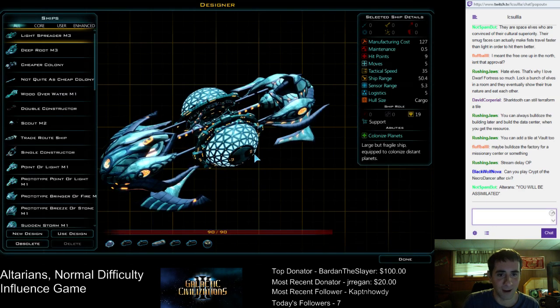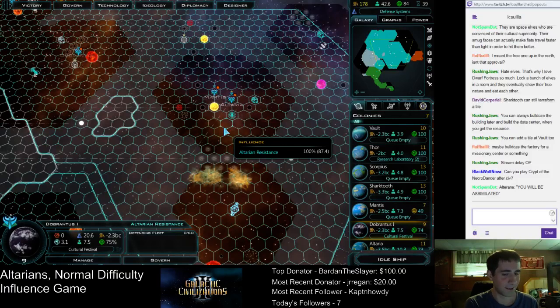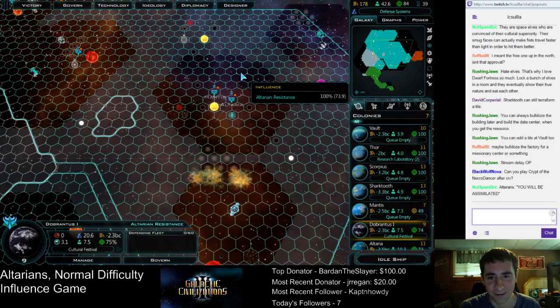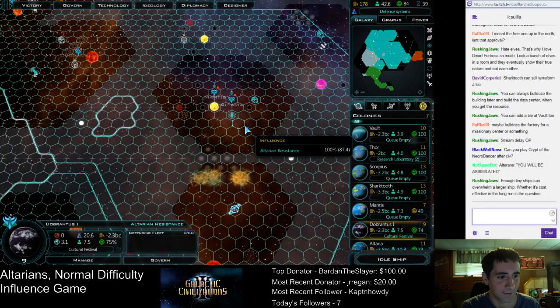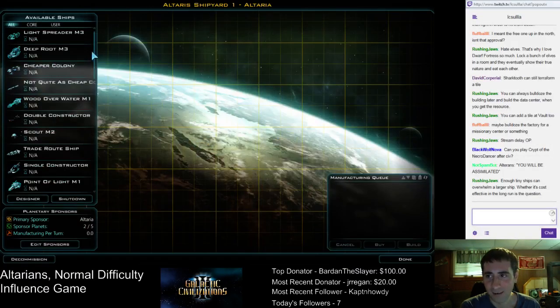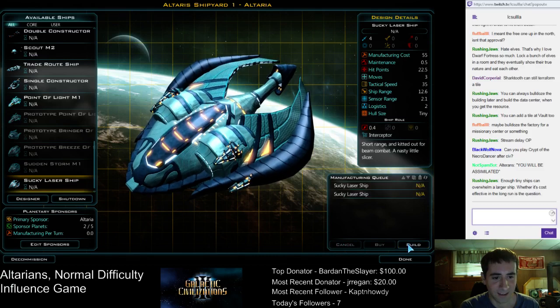Now if I knew what weapons the Kryn were sporting, I could design a ship that works around them. Can we play Crypt of the Necrodancer? We'll probably do a quick run or two. I want to play this for another hour or two though — at least a few more turns because I'm really enjoying this. Enough small ships can overwhelm a larger ship. Sucky laser ship — let's build a few of these. We're going to need at least three to do anything.